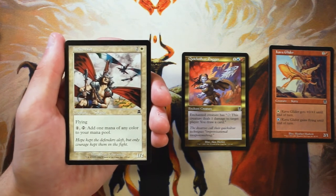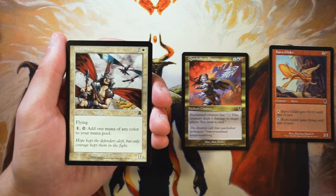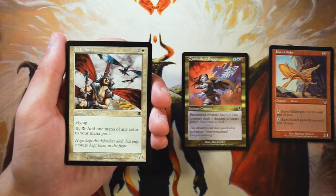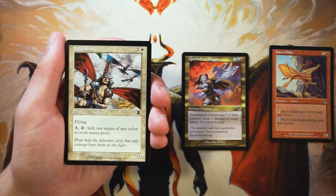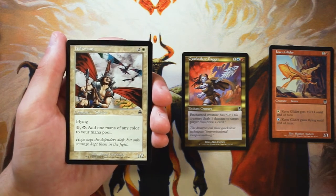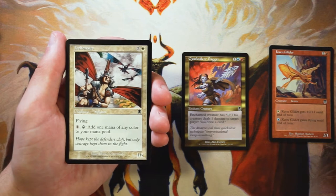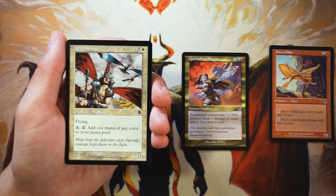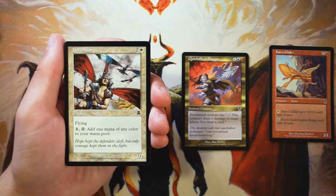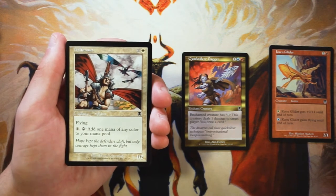Helionaut is a 1/2 for two and a white with flying, and you can pay one and tap it to add one mana of any color to your mana pool. I'd say this card is pretty good in this set. Multicolor seems to be the theme, so being able to efficiently filter your lands into a different color is really helpful. It's not costing extra mana just to filter — it literally converts a land tap into any color. You do have to tap the creature, which isn't ideal, but it's still pretty good. I still like the Dagger more, but this is actually a really good card.